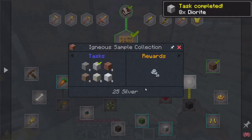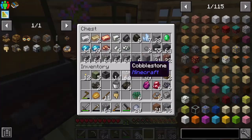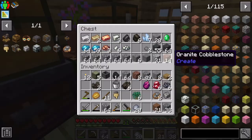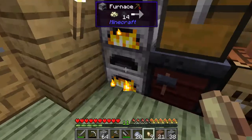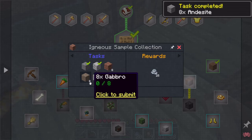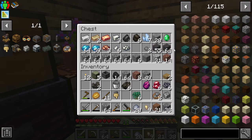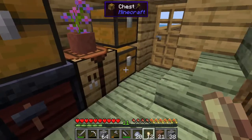I try to submit more items but realize I've put them all away, so I have to go get them. I gather eight pieces and smelt the granite ones I needed. I submit my andesite and look for the others but don't have them. I've smelted the granite, so let me put more of those in the furnace.